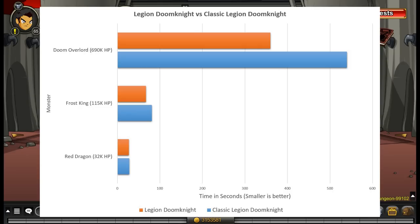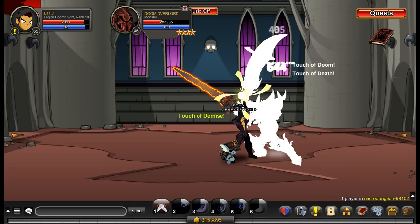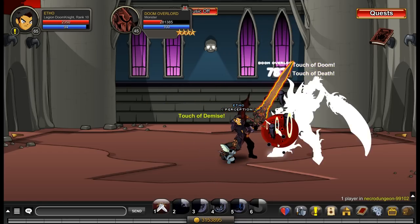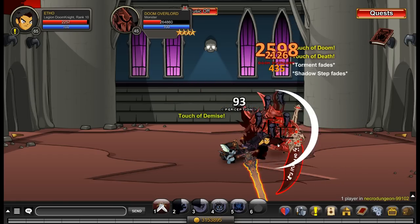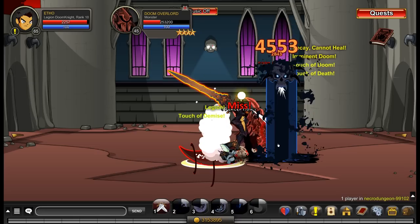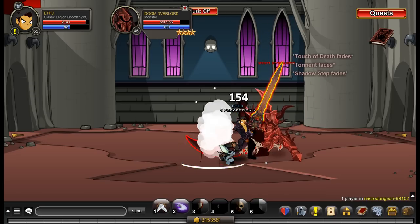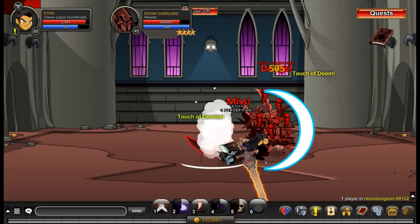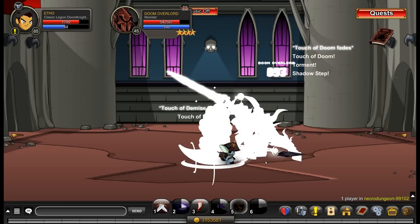Just objectively looking at the way the last two abilities work, Classic Legion Doom Knight crits higher — that's completely evident. Right now I'm sitting in the lair looking at the crit numbers and Classic Legion Doom Knight is hitting 2k to 2.4k crit on Legion Dark Blast, and New Legion Doom Knight is hitting 2k. So Legion Doom Knight does less damage in the very short term, but in any fight which is extended — which is what soloing is — New Legion Doom Knight just straight up does more overall damage.